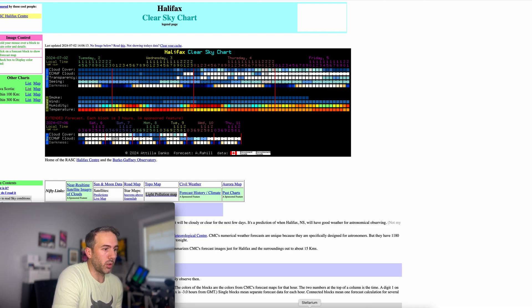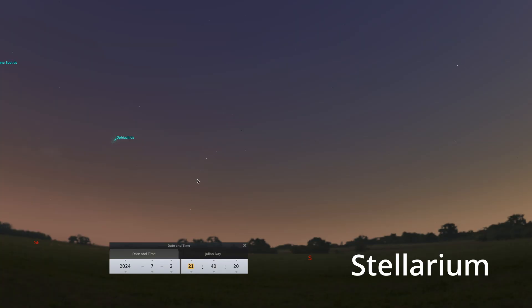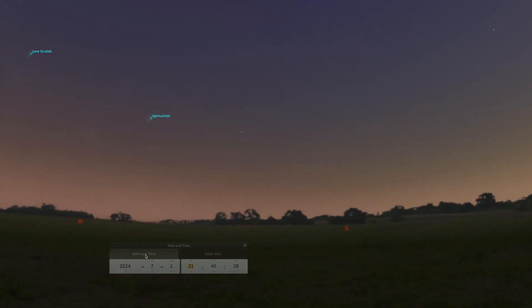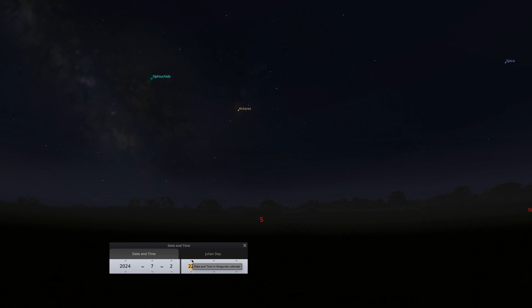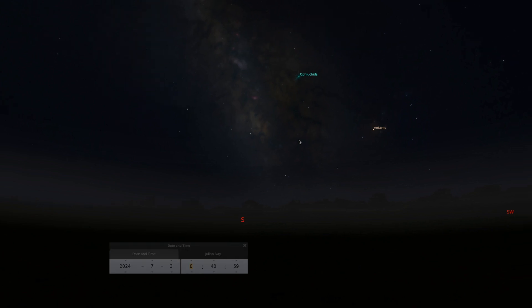Then I'll kick into Stellarium. This is an astral program — it's free for both Mac and PC — and it basically allows you to see, for any day and any time, what the night sky is going to look like, assuming you have clear skies. We're going to face south — that's kind of where the Milky Way comes up — and then punch forward into the future: 10:30, 10:40, 11:40, 1 o'clock. You can see how the Milky Way is going to rise, and then position your subject based on that.